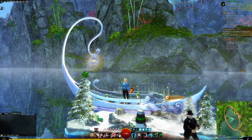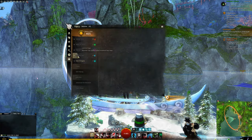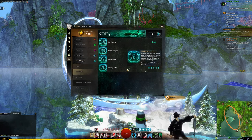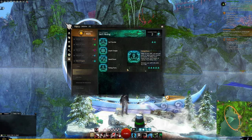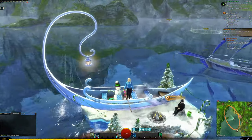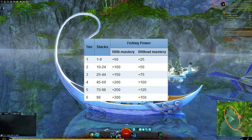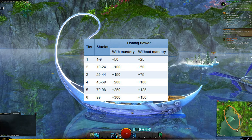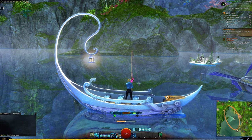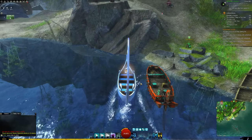The last way to up your fishing power is called a Fishing Party. Without the mastery you can still get fishing power, but with your mastery unlocked through the Skiff mastery track you can get double the fishing power. The way it works is as you catch fish you'll enter different tiers — if you collect 1 to 9 fish you'll get +50 fishing power with the mastery unlocked, or only +25 without it, up to the max of tier 6 where catching 99 fish gives you up to +300 more fishing power with the mastery, or +150 without.